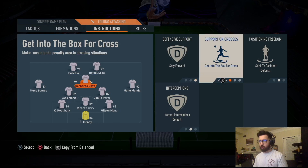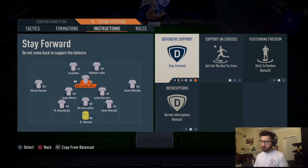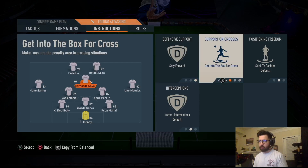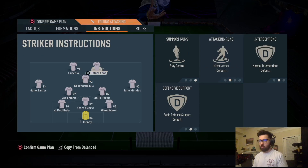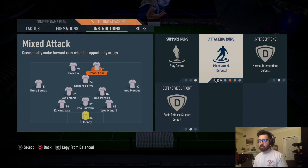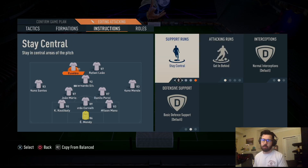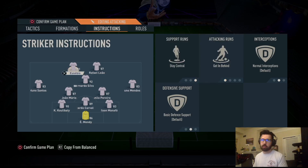Your CAM: stay forward, get into the box for cross — they act like a third striker, forming a triangle of death up front. Right striker: stay central. Left striker: stay central, get in behind. You can alternate those based on your play style. Eusebio is my best striker so I want him getting in behind to finish everything.